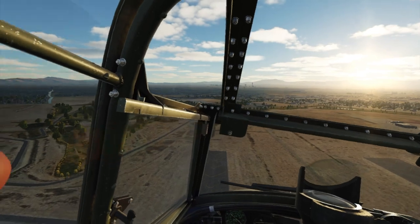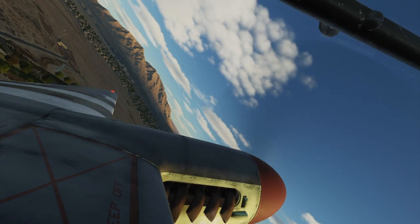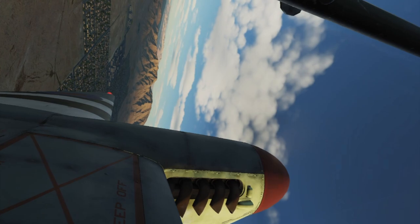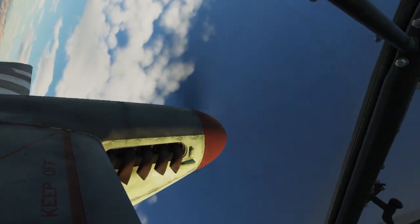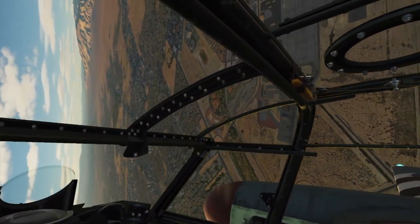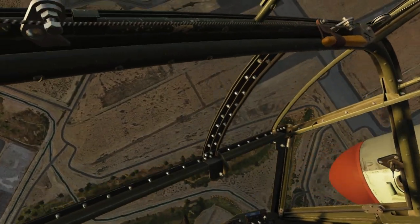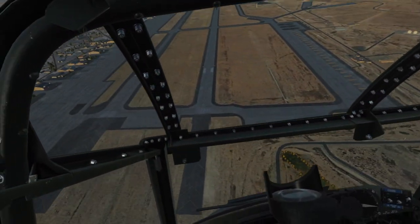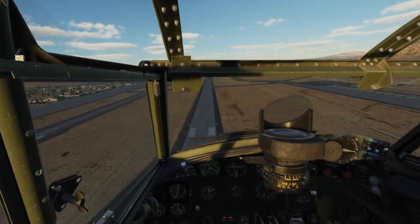Nothing too fancy — just a few basic loops and rolls. Now we're going to go straight up and try a hammerhead: go straight up, cut the throttles, kick the rudder over with just a little throttle blip to get air moving over the rudder, and she's supposed to come down cleanly. Unfortunately there was some roll movement, so this was very far from a perfect hammerhead — she rolled quite a bit. Work in progress.